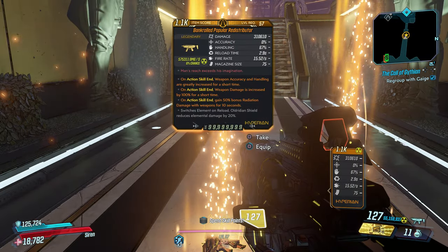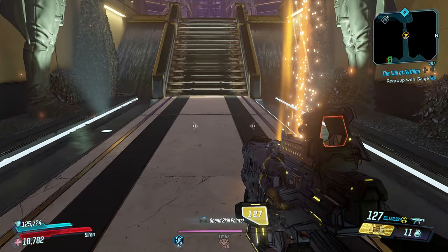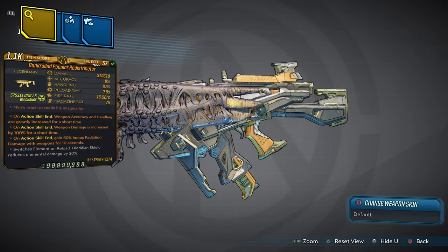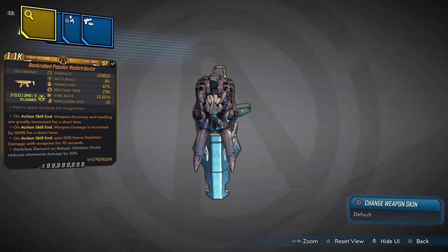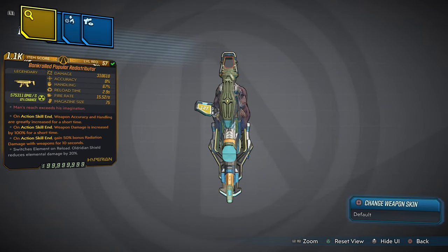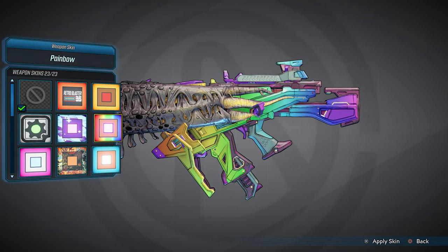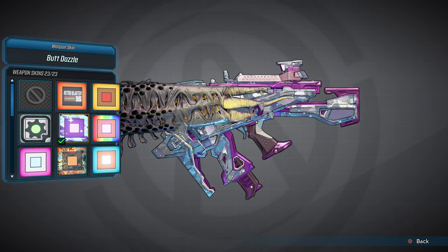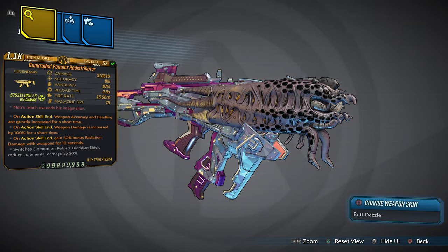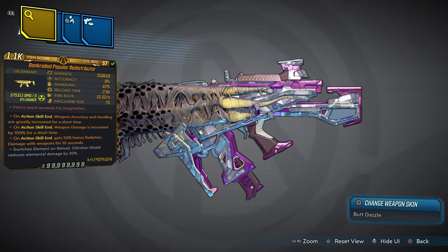These two items combined make the most fun in the game — I'm talking about total chaos. The first item we're going to look at is called the bankrolled redistributor, and this redistributor is so amazing for how I designed it. It just looks so flashy. The Ilium barrel is a special touch, and we're going to put the Butt Dazzle camel on just to show the bling of this weapon. We have over 300,000 damage on this weapon.